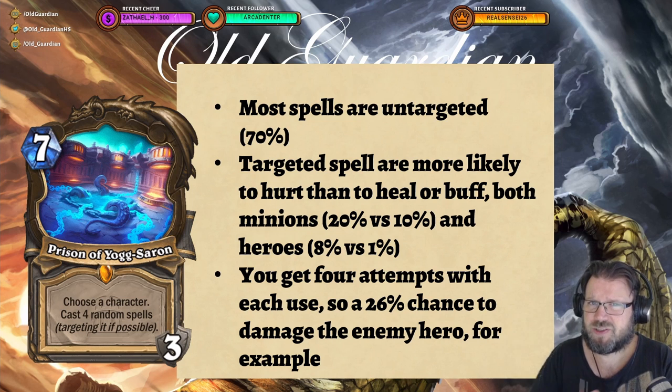However, when you do target a spell there are some common themes. Targeted spells are more likely to hurt than to heal or buff, both when it comes to minions and heroes. Around 20% of the spell pool are targeted spells that can hurt a minion, and only 10% of the spell pool are targeted spells that can buff or heal a minion. And the same goes with heroes: around 8% of the spell pool can hurt a targeted hero, while around 1% of the spell pool can heal a targeted hero.